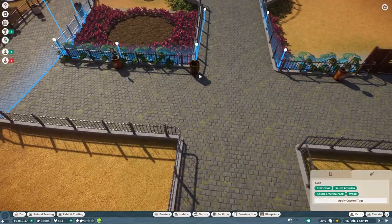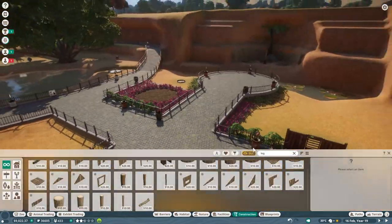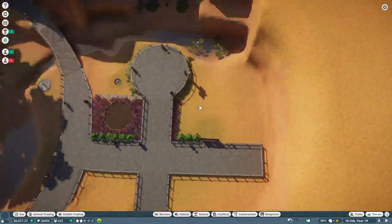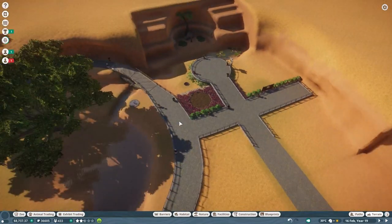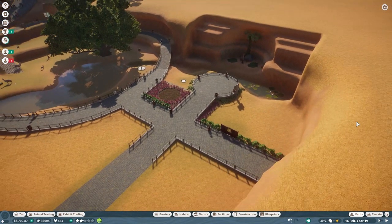We're putting down some donation bins as well, hopefully they'll get some good use. On the other side, we've got the path that'll lead to the Capuchin Monkey enclosure and hopefully a spot for people to sit down and grab a drink or a bite, because we're pretty far from all the vendors down over here. But we'll deal with that when the time comes. This is the time lapse - I hope you enjoyed it.